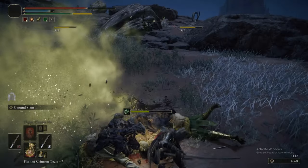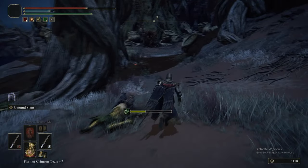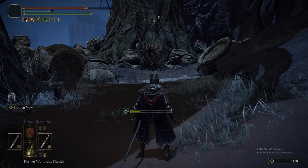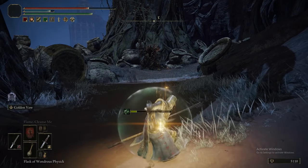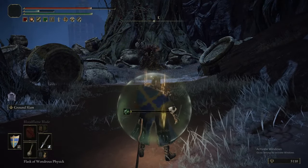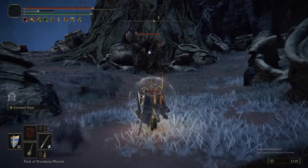I think we've got a rune arc off that branch, and these guys are Erdtree Guardians. I actually don't have the drops marked down. They can drop their full armour set, as well as the Guardian Garb in Full Bloom, which gives you a health boost — that can only drop from the ones inside Altus the Royal Capital — and they can also drop the Guardian Sword Spear, as well as a couple of consumable items.